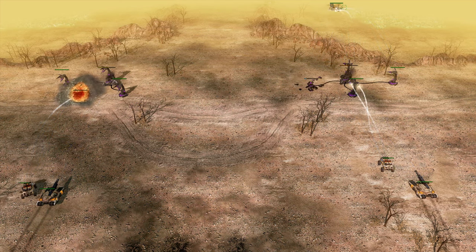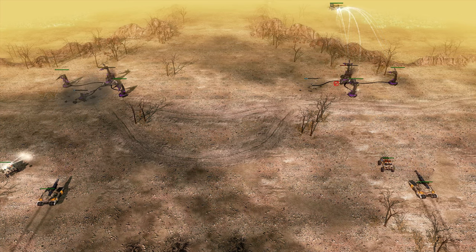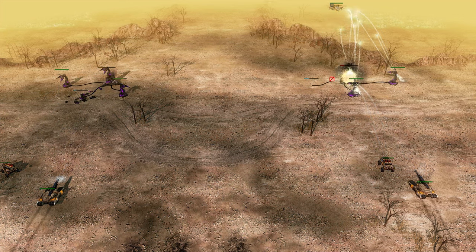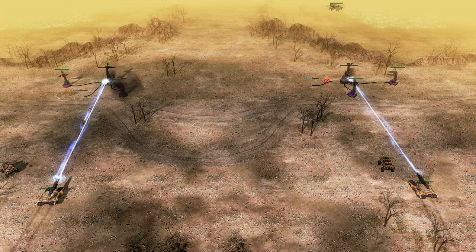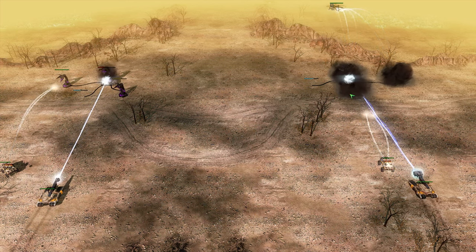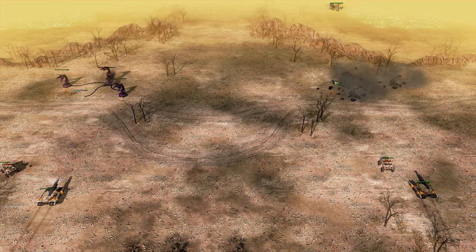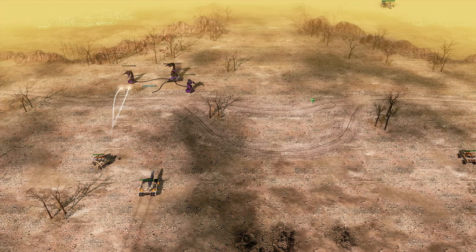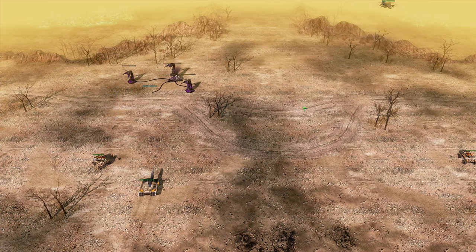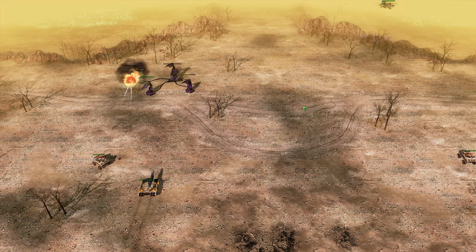When the SAM turrets are shooting down an enemy aircraft, the quad turret SAM hub also suffers from this. I believe it's because at one point during Kane's Wrath's development the turrets spawned from the ground and they wanted to make them more vulnerable. So that's the first thing you guys didn't know about Kane's Wrath — or the 11th, technically, if you count the first video.